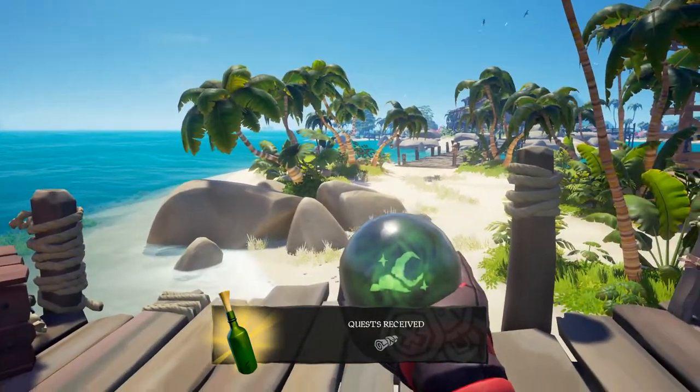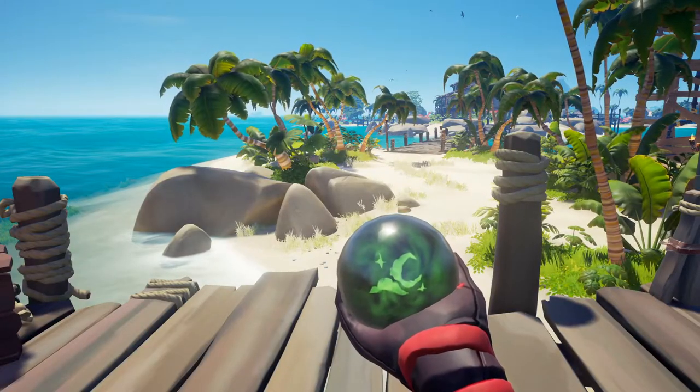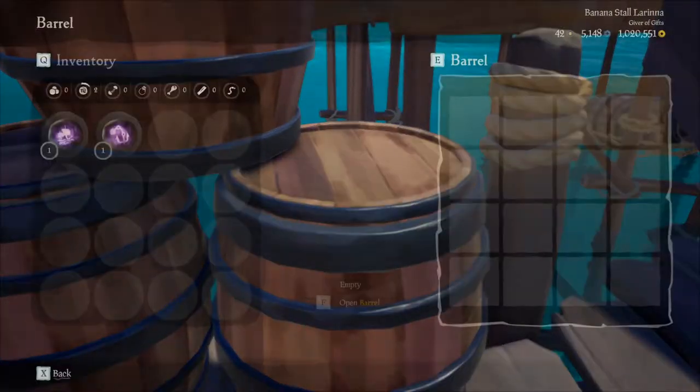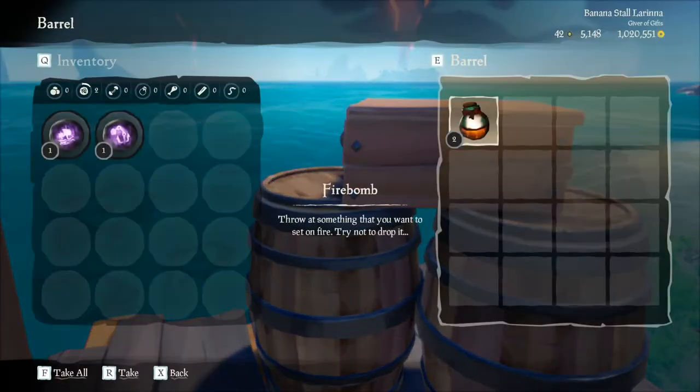Cursed cannonballs are these right here — the purple ones affect ships and the green ones affect players and skeletons. I don't think it has to be purple, but it might. So just server hop and look through all the barrels until you find the cursed cannonballs you need. Put the Reaper's Mark and then go for the first player you see — that's probably the most efficient way to do this.